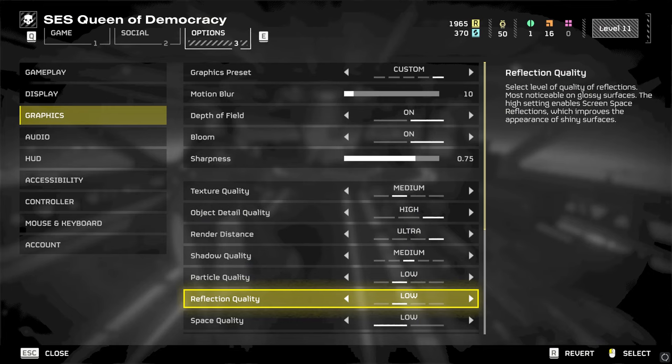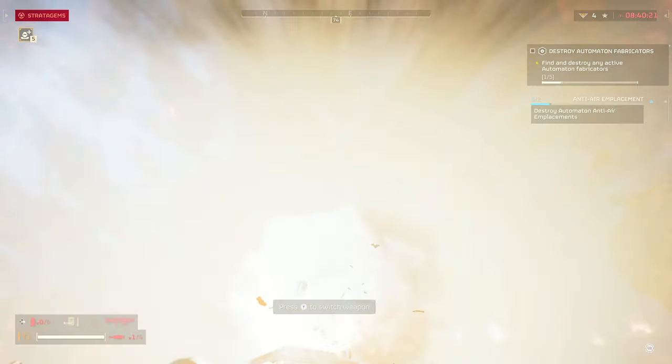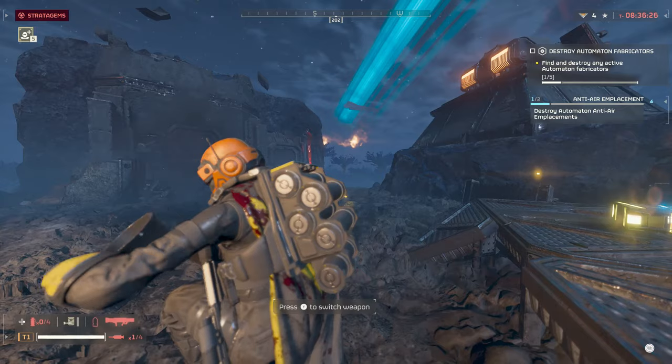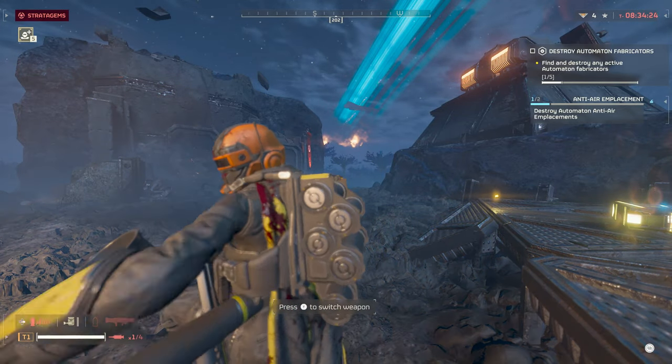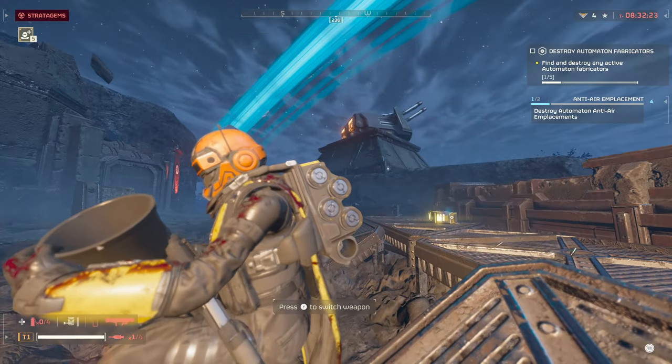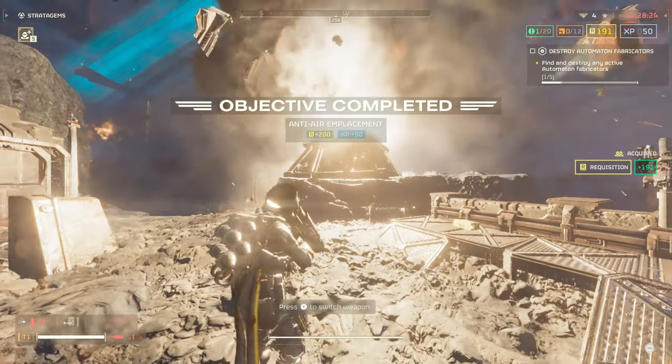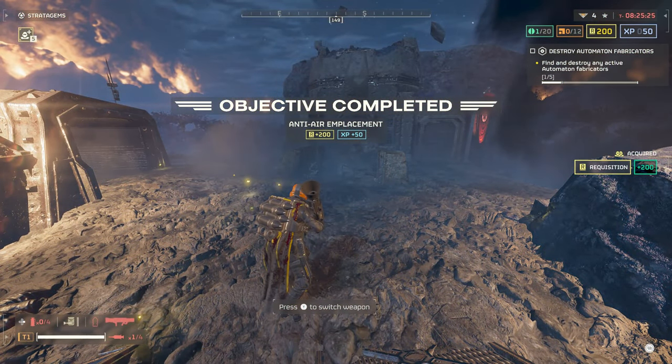Reflection quality is next — the lowest option will literally disable all reflections. Low and medium add quality to reflections, with high cranking it up further. However, due to general image quality and occlusion issues in the base game, high is not worth it, going from 2% at low to 9% at high. Just keep this setting to low or medium as the benefit is negligible, especially during combat.